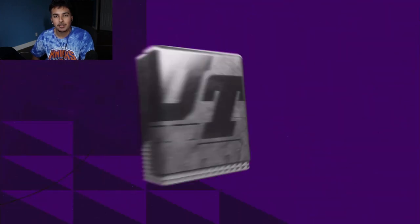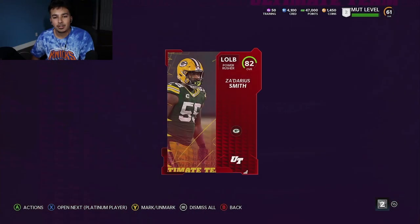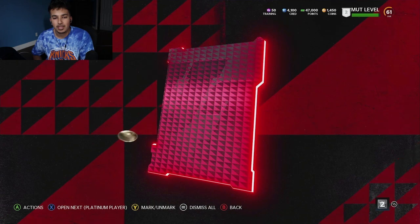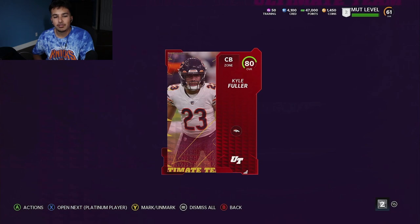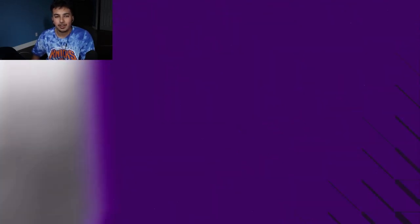Right here, Joel Batonio - not bad at all. Definitely pretty happy about that, went for like 20 to 30K. And right here we are going to get Zedaria Smith. Anything above 80 to 81 overalls is a dub for these Platinum player packs. We are going to end up pulling another Joel Batonio. Right here in this Platinum player, we're pulling Kyle Fuller - I feel like he should be like 81, 82 overall. What do you think, guys?